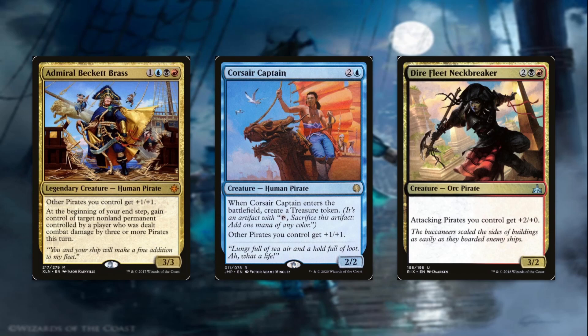Dire Fleet Neckbreaker, also not legendary, is a four-mana 3/2. Attacking pirates you control get +2/+0. When we're on the offensive, this creates a pretty substantial buff, especially with some of our Encore cards where we get extra value and get to make multiple attacks for one cost — it can really put out a lot of damage.